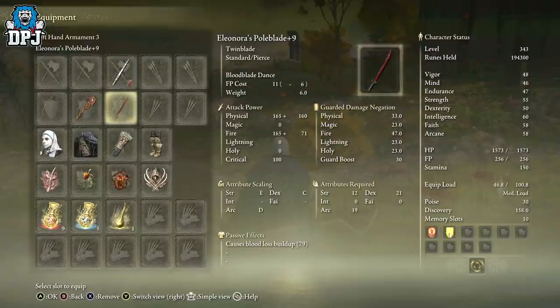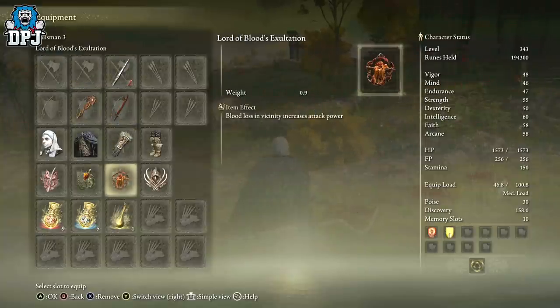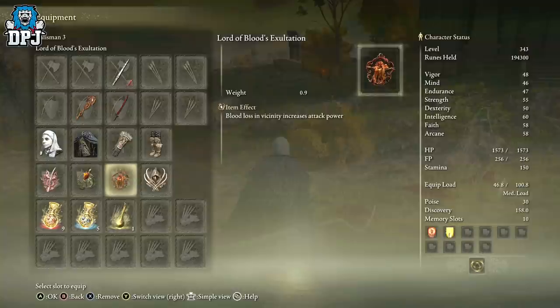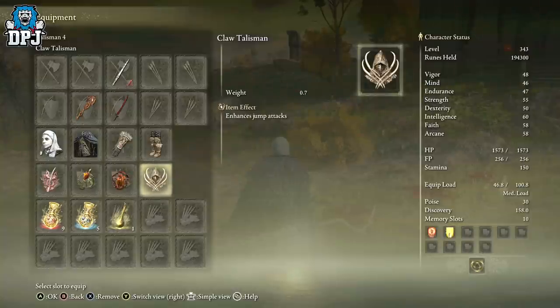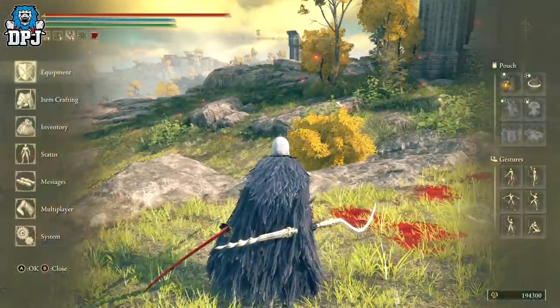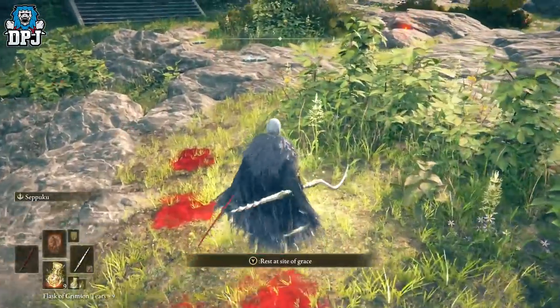We also have the Fire Scorpion Charm, which raises fire attack but lowers damage negation — works beautifully with the Pole Blade. We then have the Lord of Blood's Exaltation, which increases attack power when blood loss is nearby. And we have the Claw Talisman, which enhances jump attacks. For my flask, I'm using the Flame-Shrouding Cracked Tear for a temporary fire attack boost and the Strength-Knot Crystal Tear for a temporary strength boost.